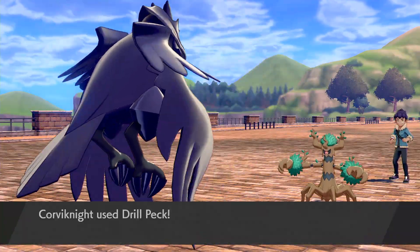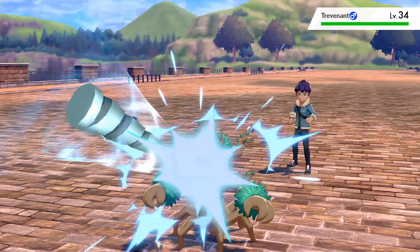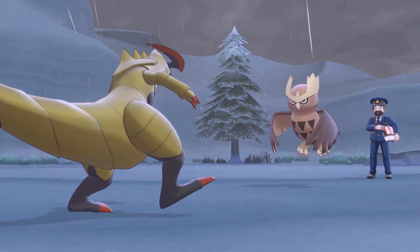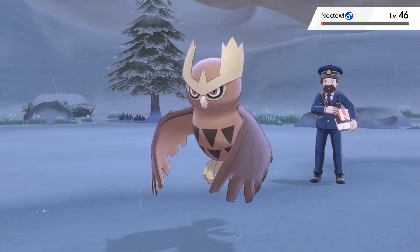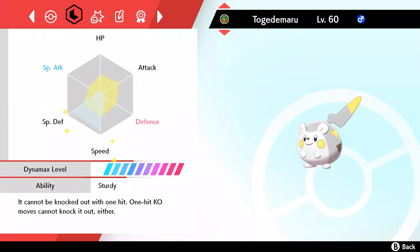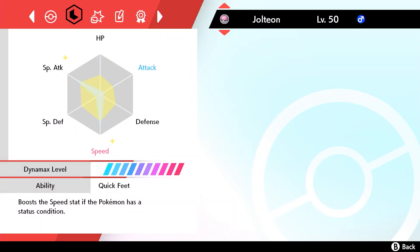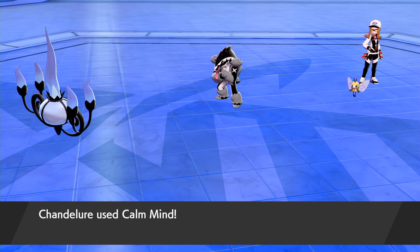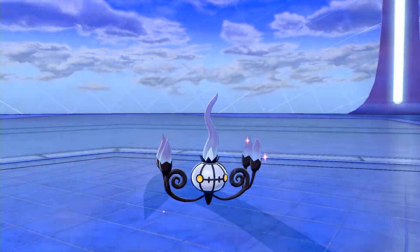During the course of the main adventure, you're usually battling a variety of Pokémon kind of at random rather than a bunch of Zigzagoons in a row, so the Pokémon you use to beat the game will have a totally random set of EVs spread across all their stats. For competitive Pokémon, however, you usually want EVs concentrated in two or three of their most important stats, because competitive players breed and train their Pokémon very specifically in order to take advantage of that Pokémon's strengths.